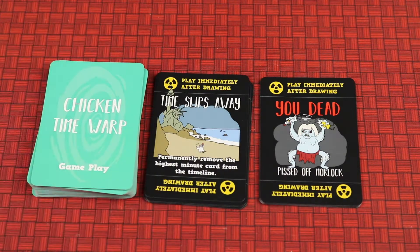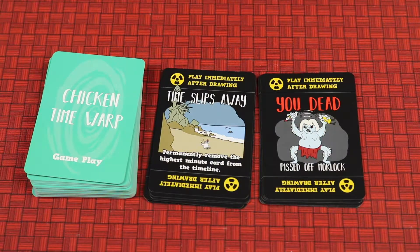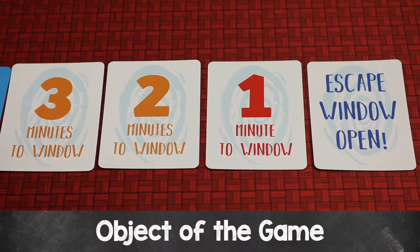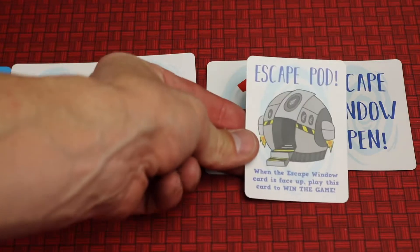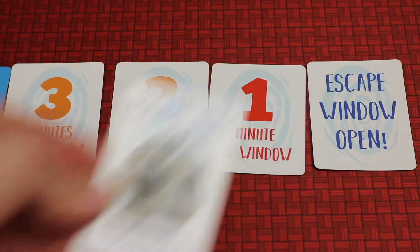If you're playing with four or less players, you'll take two of the You Dead cards out of the game. If you're playing with more than four players, keep those two in, so you'll have a total of eight You Dead cards. Each turn the minutes count down from ten to one and then the escape window will be open. The object of the game is to be alive when the escape window is open and play the escape pod from your hand on your turn to win. You can also win if you're the last one alive even if you don't have the escape pod card.